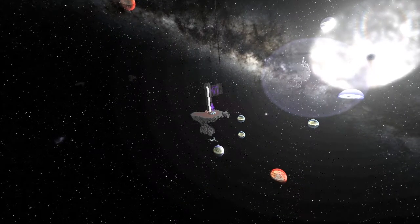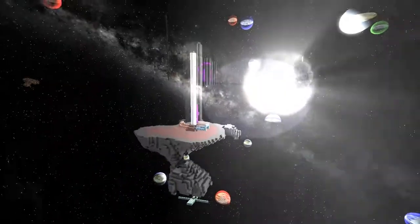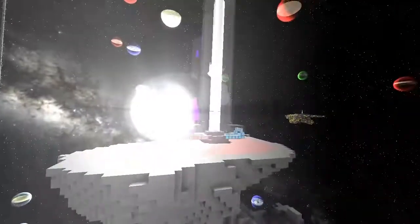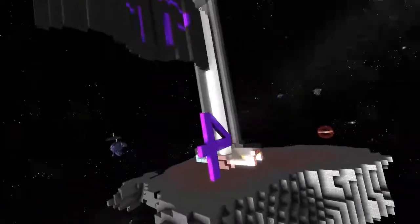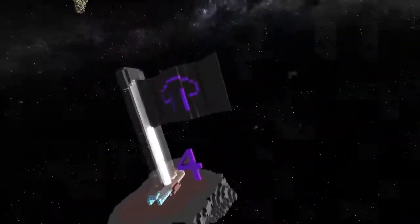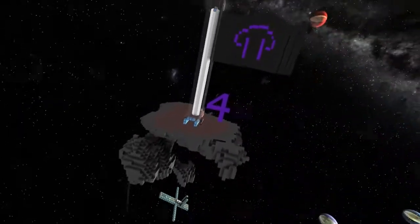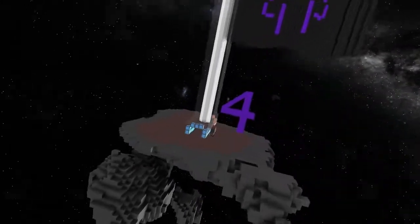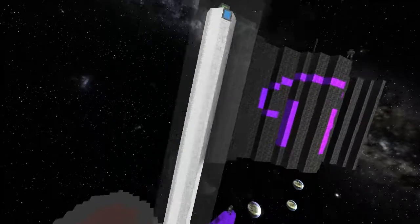Welcome to checkpoint four. I'm here with Asmos and Zero Sense. We've just come to check out this awesome little checkpoint they've made. This is the final stretch — if you made it this far, chances are all you've got to look forward to is the checkered flag at the finish. Having a look, we've got a number four, a great big glowing post, and we've got the mushroom flag.